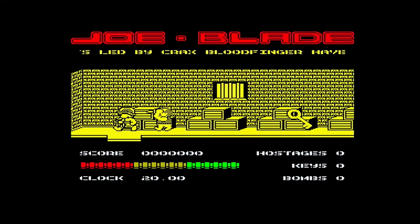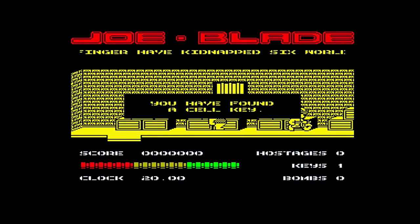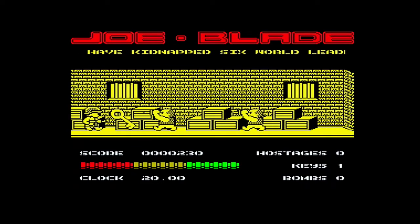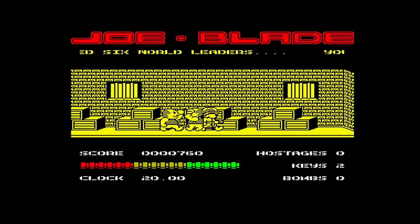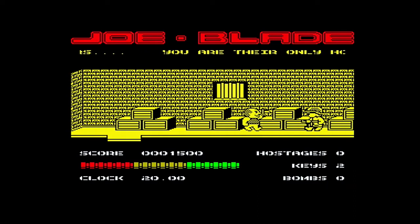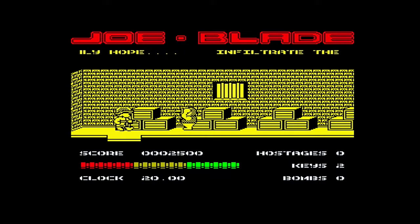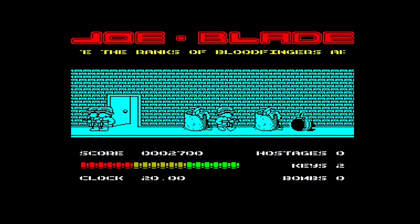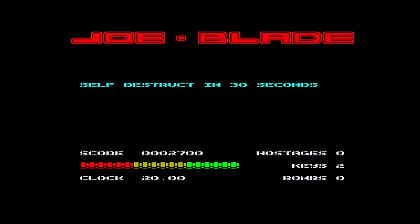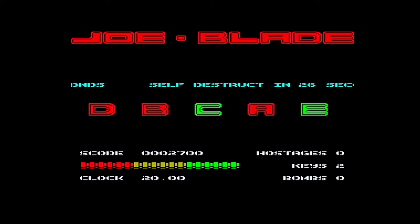Bomb, there's a door. Mr Stabby there - stabby stabby stabby! Found a cell key, found another cell key - that's really handy, two at once! I'm getting a score but I think it's for picking up the keys. Yeah it's for picking up the keys. Right, I'm going to jump this bomb because I don't want to deal with the bomb. No! I don't want to deal with it! Oh no!